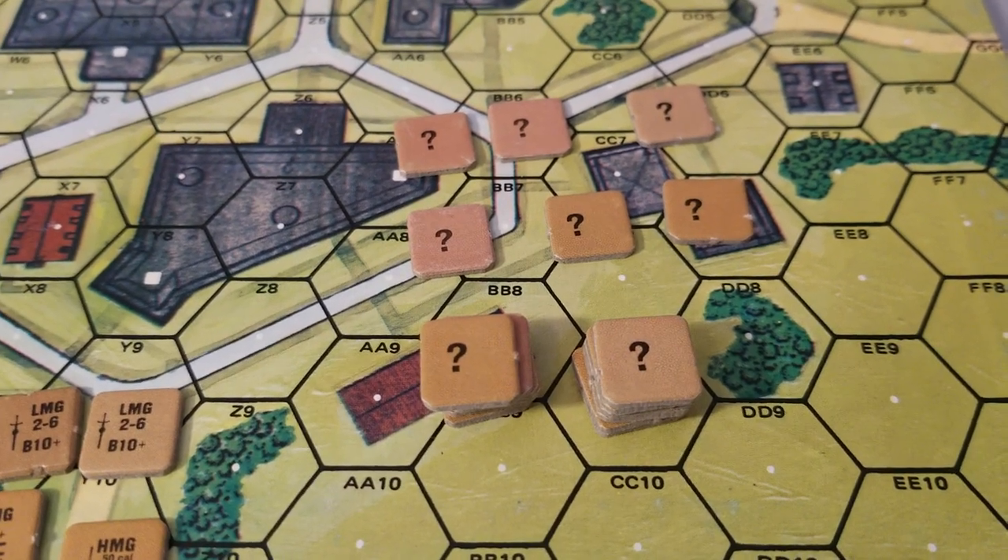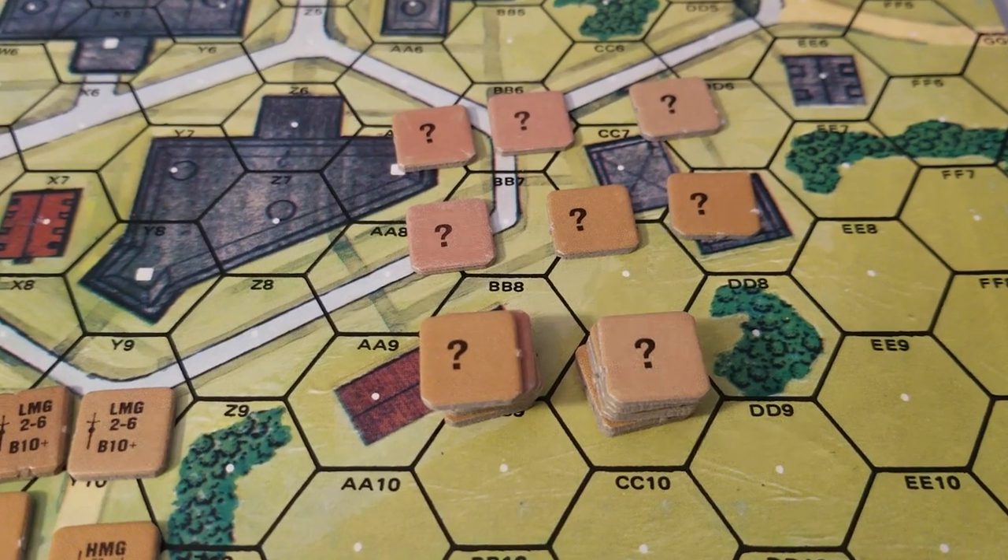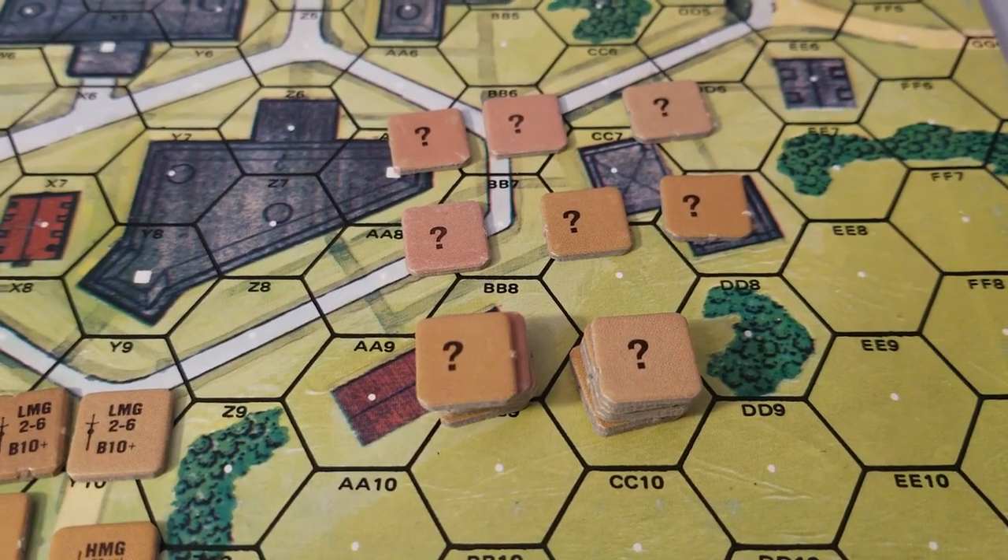Basically, if they do a morale check, if they move, then when they fire, you're going to lose concealment. So let's place these guys on the board.